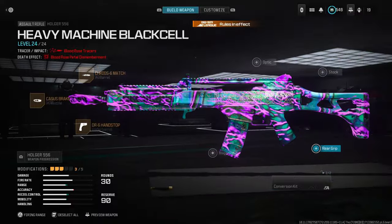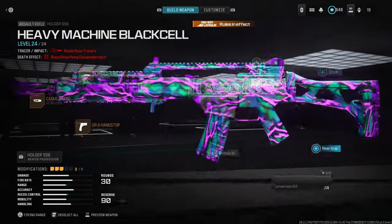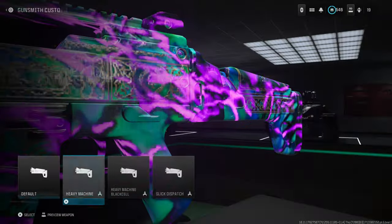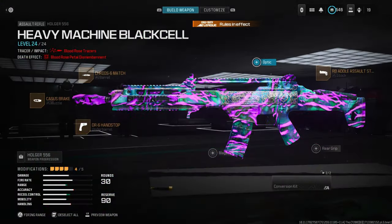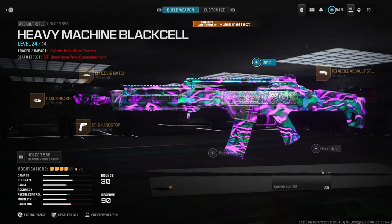I'm not using the conversion kit. For the rear grip — actually, no rear grip. Go to the FTAC stock. Use that for recoil control and gun kick control. You do lose a little ADS but it doesn't really matter — you get horizontal recoil. If you want to hold lanes, this is the meta, better than the MCW.